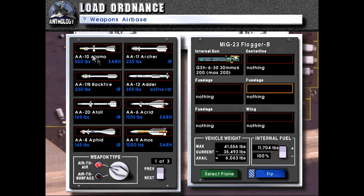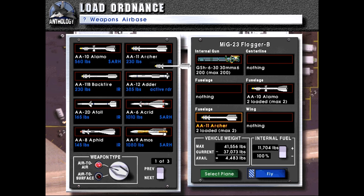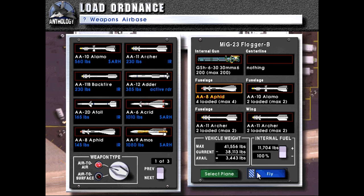We could probably take some Atoll missiles, some Atoll missiles here. I don't know if the MiG-23 has been made with support for the Archer, but I'm going to throw down a couple of those. And then I think this is something only like the MiG-25 and MiG-31 can use — we can take some of these longer-range options. That gives us plenty of options.